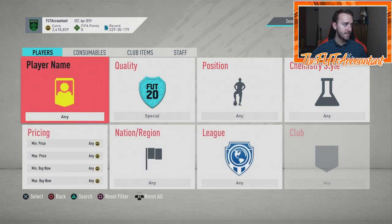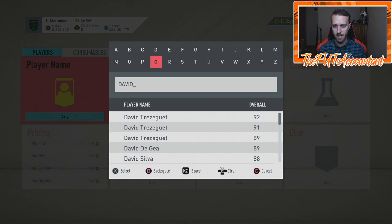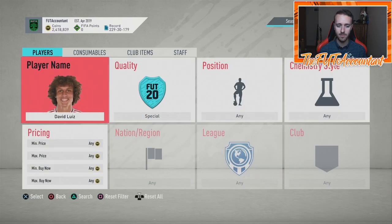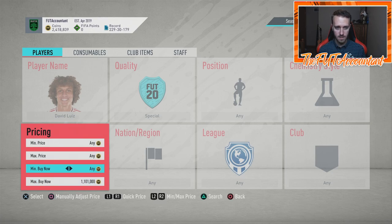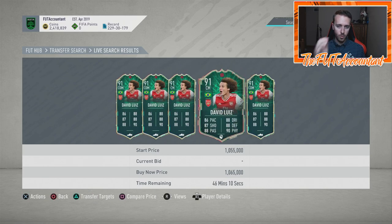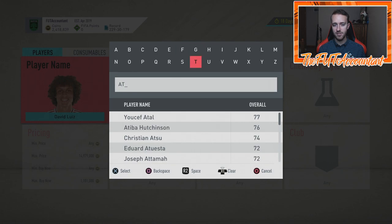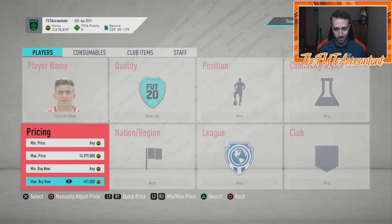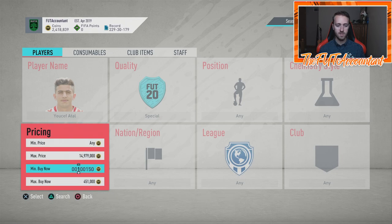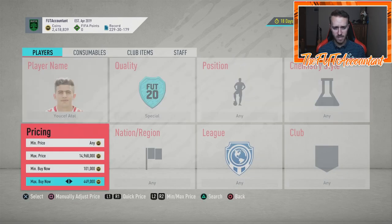Let's talk about the current Shapeshifters promo. I'm recording this right after Squad Battle Rewards and we are seeing some dropping prices. David Luiz is currently 1.05 to 1.06 million on the market — he's dropped over 100K today. Some of these guys have dropped a decent amount with Squad Battle Rewards, which is just supply coming onto the market. This happens every single week with promo cards.